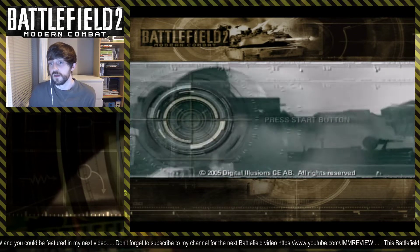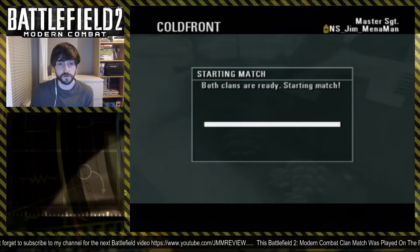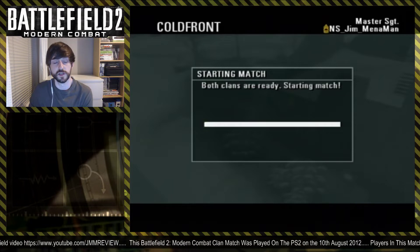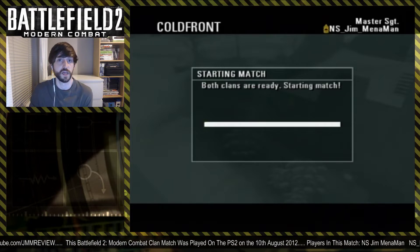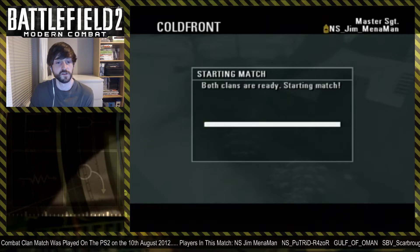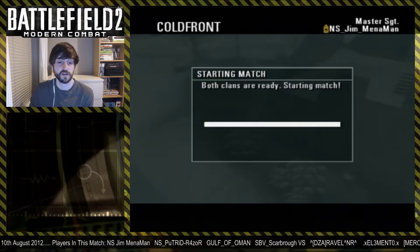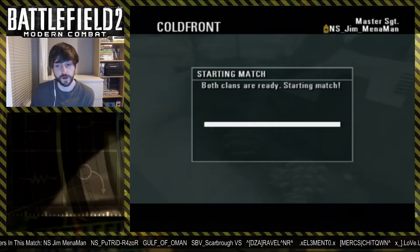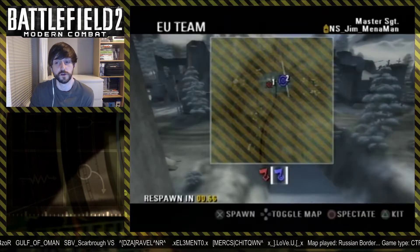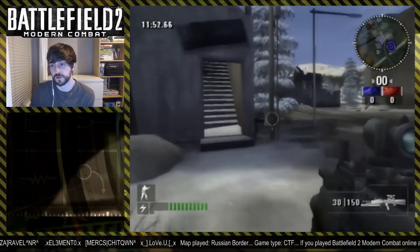So you can guess what's coming next. This is Cold Front — a level where you need to be good on the ground. You can't rely on tactics or just driving to the flag quickly for a quick capture. This is pure skill, which is why I don't know why we ever agreed to play this clan here. We got pretty badly trashed on Russian Border, and if we can't win there, we can't win on Cold Front.